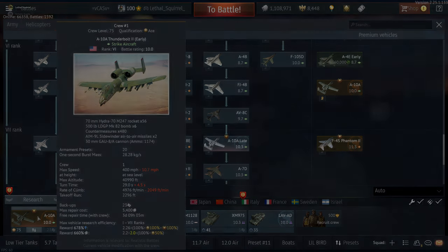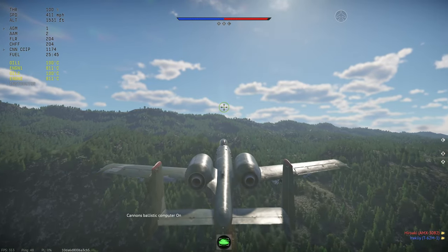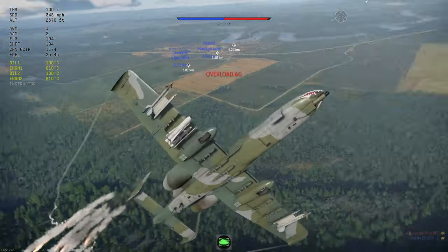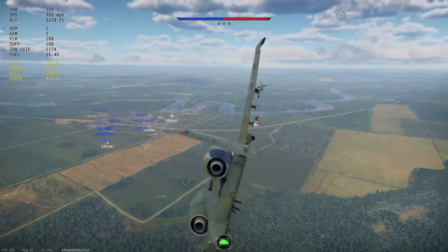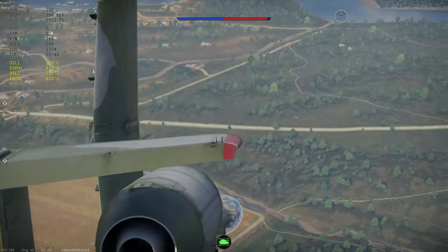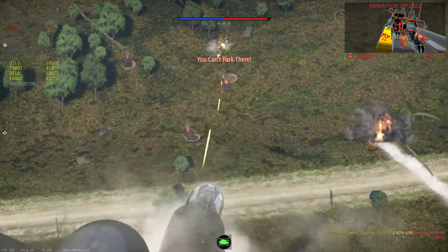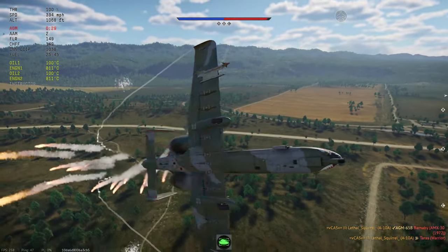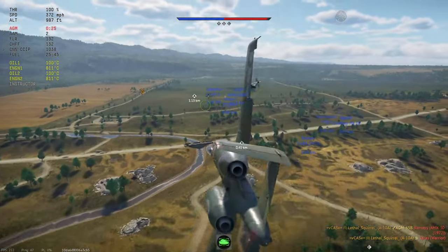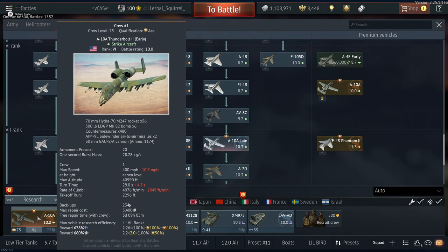The ballistic computer is a huge feature — it shows exactly where your bullets are going to land regardless of your attitude. When your gun is angled toward the ground and you're close enough, the reticle locks onto the predicted impact point. This really helps when leading shots on tanks moving at 40, 50, or 60 mph at this battle rating. Knowing what type of tank you're shooting just by looking at it is also a huge part of using the GAU effectively versus dropping a bomb.